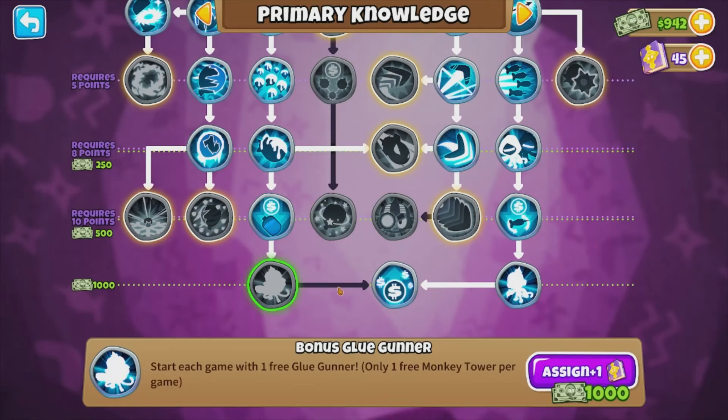Once I get enough monkey money I'll go buy that. But that is how you get a free monkey every single game — get that knowledge point. Just for a heads up, this does not give you a free monkey when doing the chimps mode, but it gives you a free monkey every other round. Hope you guys enjoyed this video. If you did, leave a thumbs up, subscribe and I'll see you in the next one. Beagle Boy out.